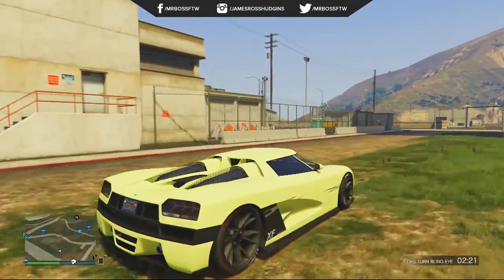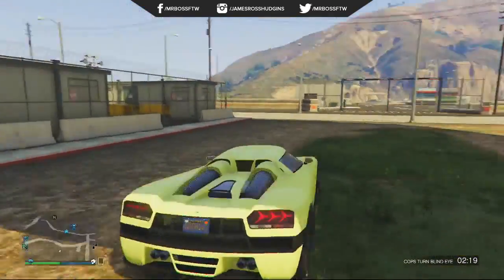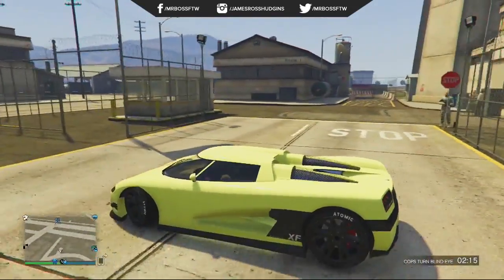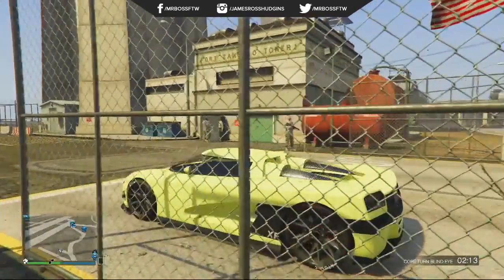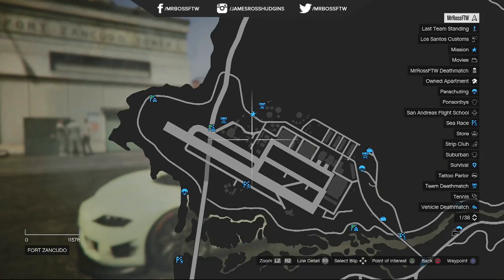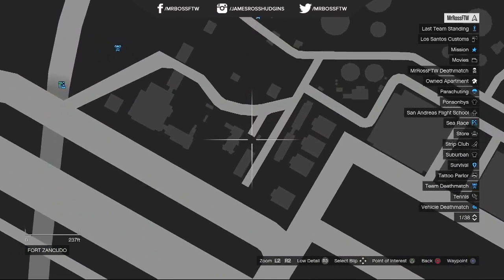On the PS4 and Xbox One versions of GTA 5, there are now some more unlocked spots in Grand Theft Auto Online that you previously couldn't get to on the 360 and the PS3. This version is the Fort Zancudo military overwatch tower, which is located right here on the map.